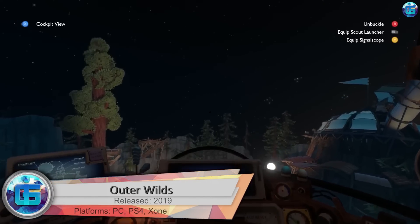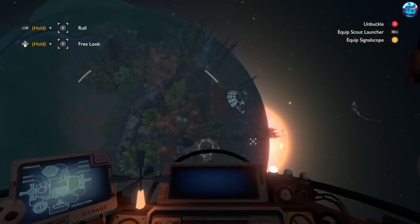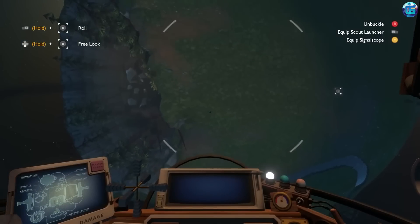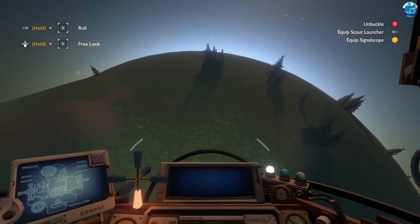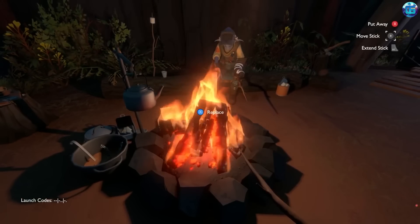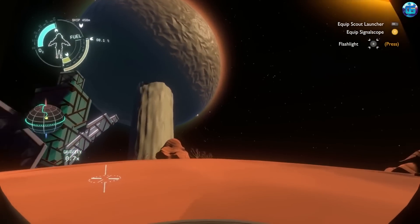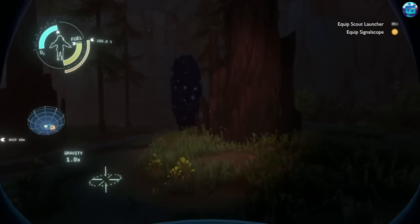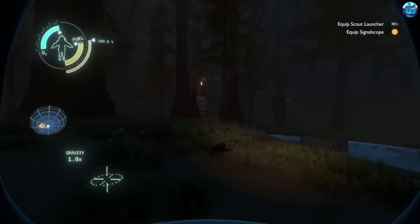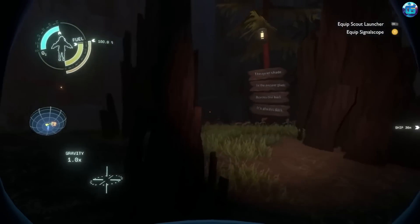Outer Wilds is an atmospheric game that invites us to a space exploration program where we visit several different planets, solve fascinating puzzles, and try to break out of a time loop. At the center of the plot is a deep space explorer uncovering the secret of a lost civilization. The trick is that the player has only 22 minutes before a supernova destroys everything, then the timer resets. On each expedition we explore wider and deeper, gradually piecing together the story of an extinct species that kept the secrets of the universe.